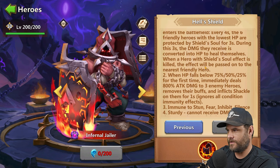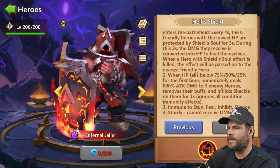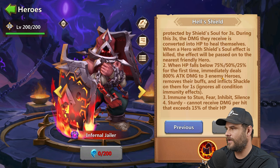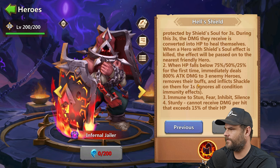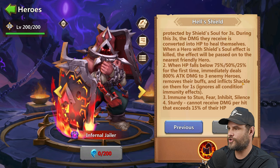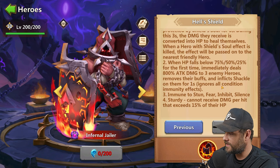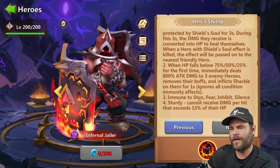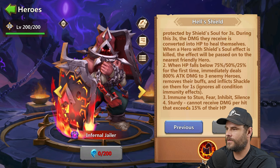Some heroes and talents ignore damage-to-HP conversions. When a hero with Shield's Soul effect is killed, the effect passes on to the nearest friendly hero. When HP falls below 75%, 50%, or 25% for the first time, it immediately deals 800 attack damage to three enemy heroes, removes their buffs, and inflicts Shackle on them for one second, ignoring all condition immunity effects. So we can bind/shackle even past tight-binds. He's also immune to stun, fear, inhibit, and silence.